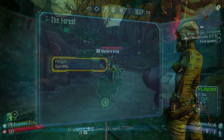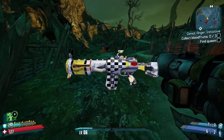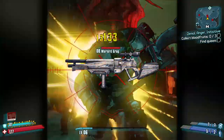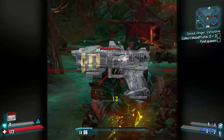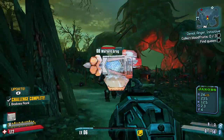As for dedicated drops, Warlord Grug drops the Kerblaster Torg Assault Rifle, the Nukem Torg Rocket Launcher, the Jacobs Striker Shotgun, the Bandit Dog Shotgun, the Torg Unkempt Herald Pistol, the Dahl Dahliminator Pistol, and finally the Bandit Order Shield.